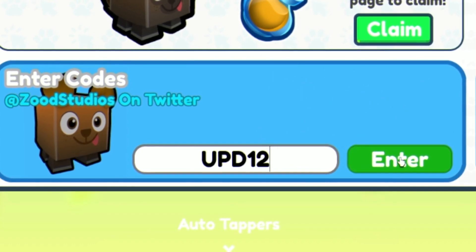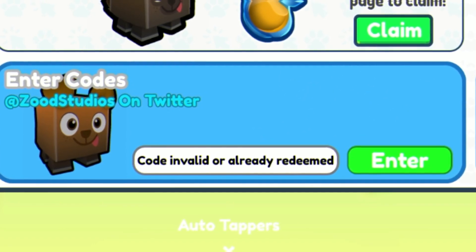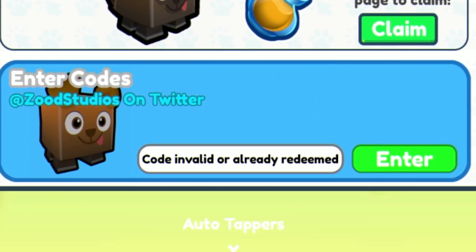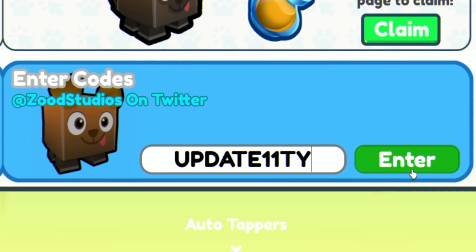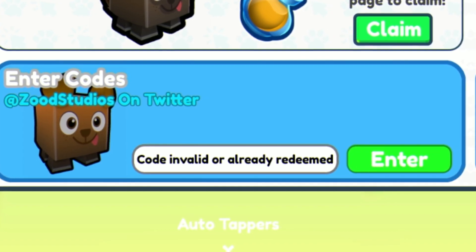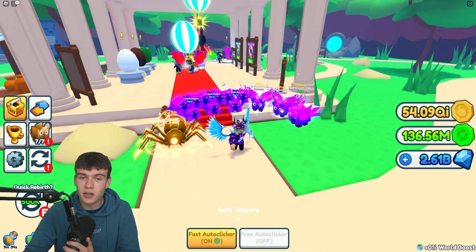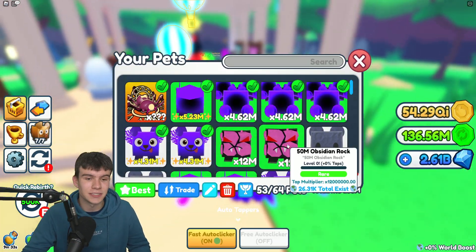Next on the list, we are going to enter the code 45M. Then after that we have the code Update11TY. And for our final code today, we are going to enter the code 40M. This one gives you guys a Taps Boost, which is awesome. And that's going to be it for this video in Tapping Simulator.